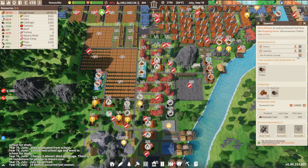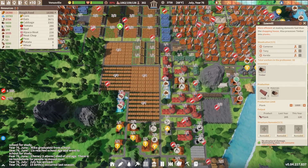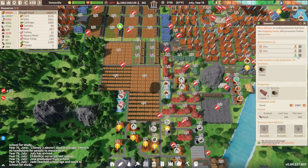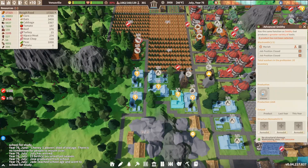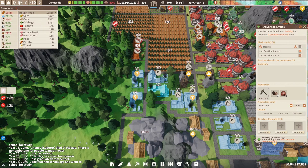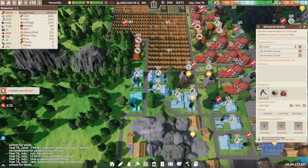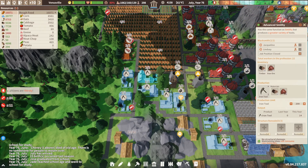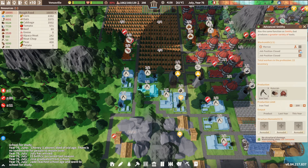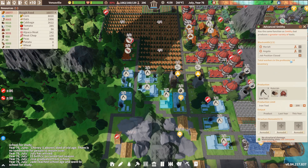I'm just going to increase all of these — we've got the people, we might as well use them. Tools, please. Get started. Get the materials over here. I don't want to be messing around with not having enough tools anymore. Add an extra person into each of these.